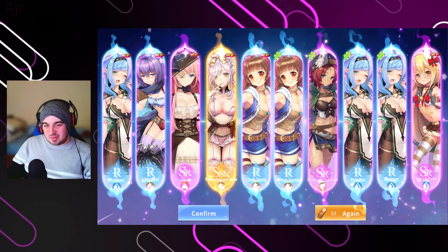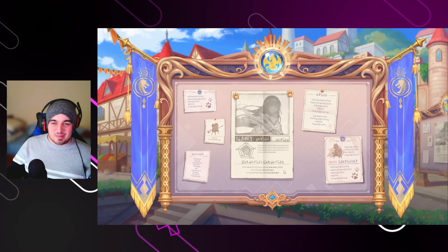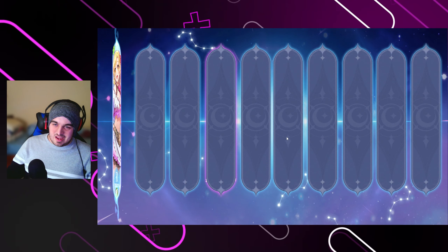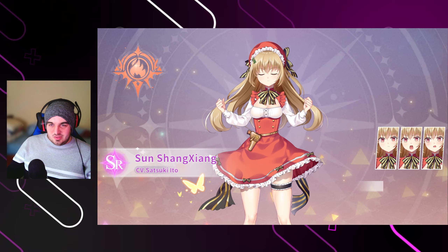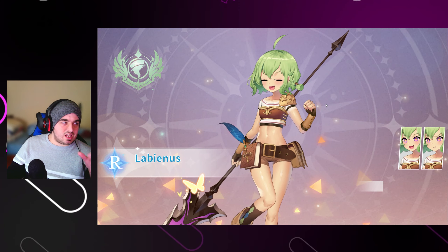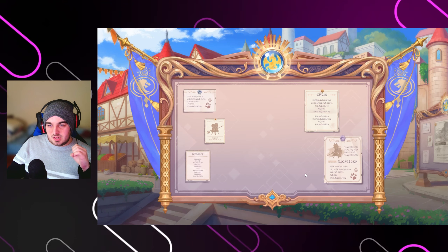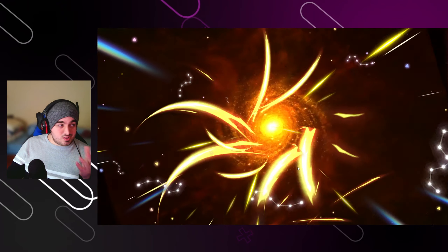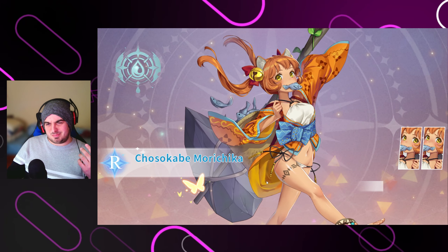So the SSR we got from that pull — I'm not even going to try to pronounce the name. I believe that was just a fat load of nothing otherwise. Okay, so we got this girl. It doesn't show duplicate animations twice, which is pretty nice — it just kind of skips through things. Rates in the banner for SSRs are actually pretty good; we've gotten two so far.